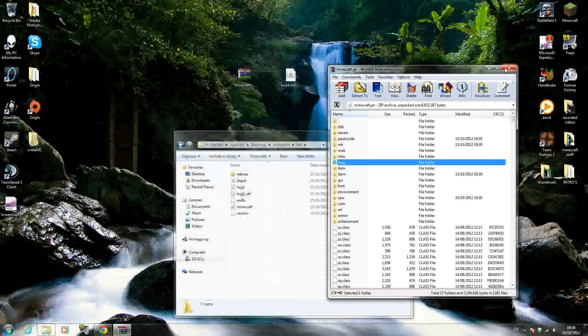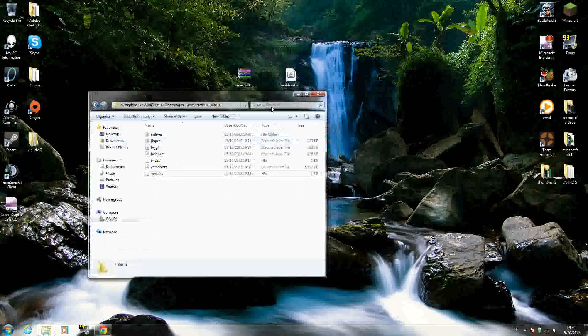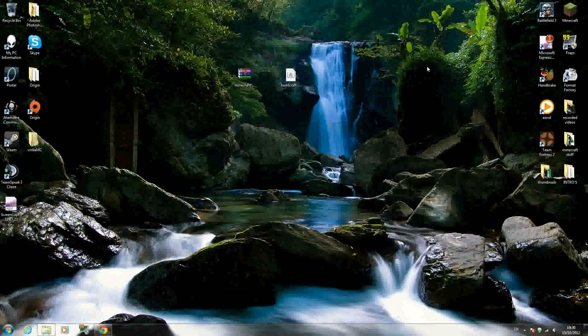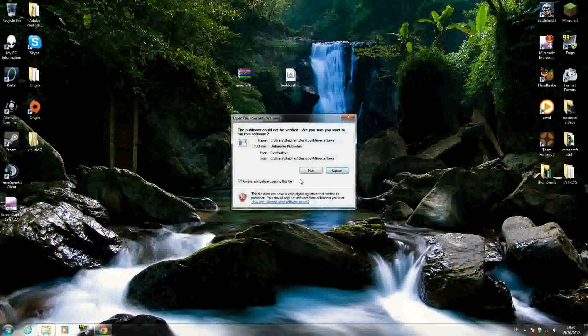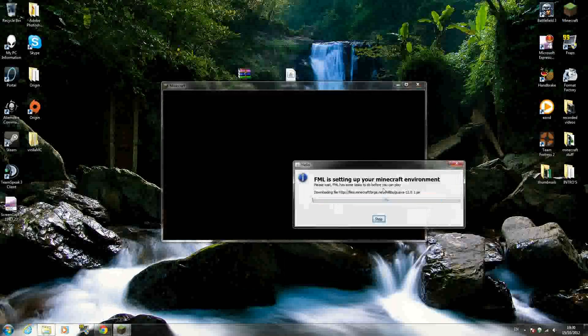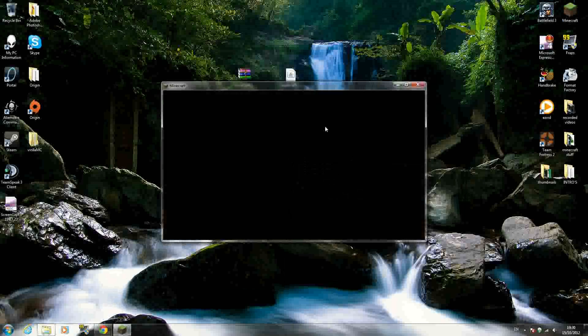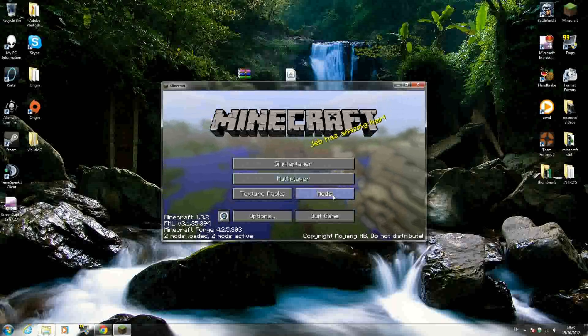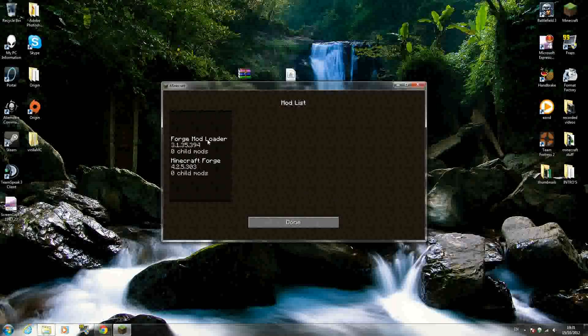Exit out of these two folders, but don't exit out of the main .minecraft window — just keep it where you can see all your bin, resources, and saves folders. Now open up and run Minecraft. When you click login you should see a loading screen — that's basically Minecraft Forge loading, so let that load up. Then you should see your Mojang splash screen and it should say two mods loaded: Minecraft Forge and Forge Mod Loader.